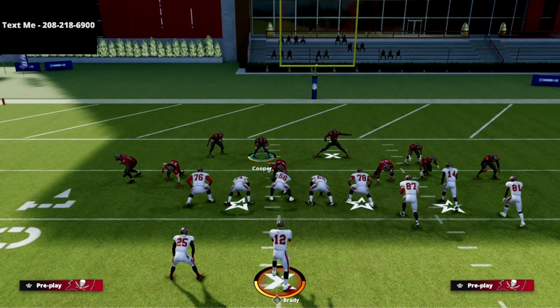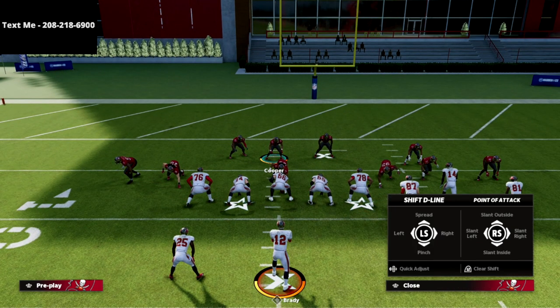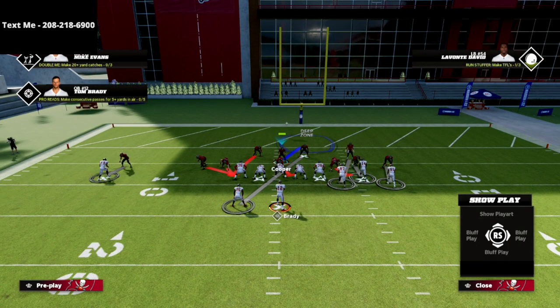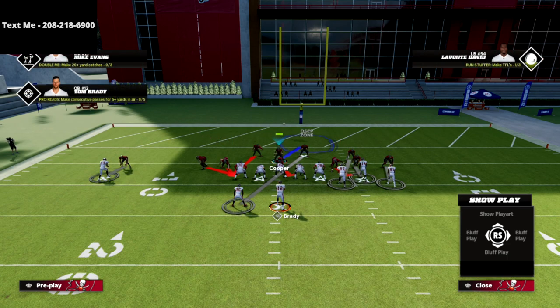We're going to spread our line and we're going to spread our linebackers. Now, once our linebackers get spread, we're actually going to reset them just like this right here. We're going to crash our defensive line to the right, just like that. And then if you want a little bit of extra coverage, what you could do is drop your defensive end on the right side of the screen into some kind of coverage. I personally prefer a vertical hook zone — I find this to be the most effective tactic.